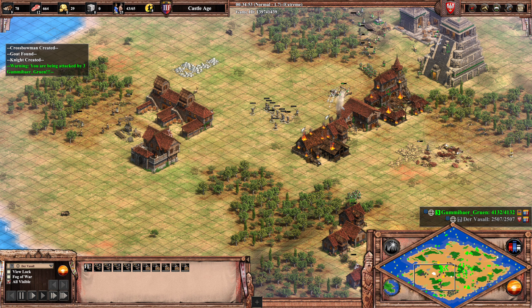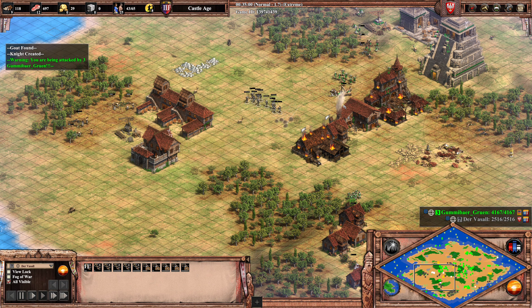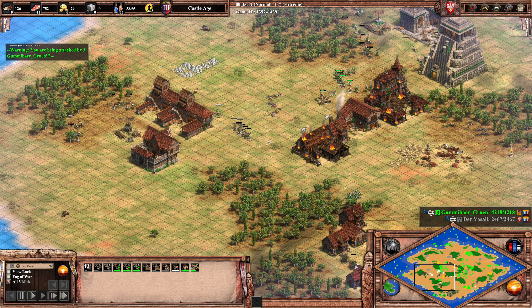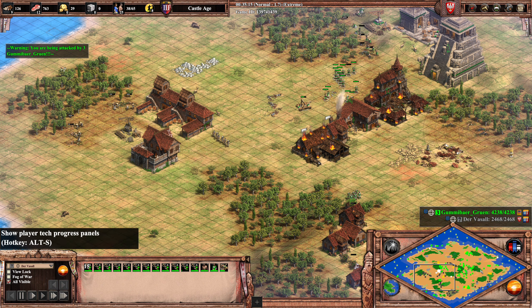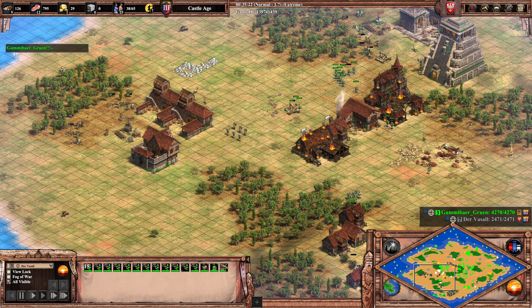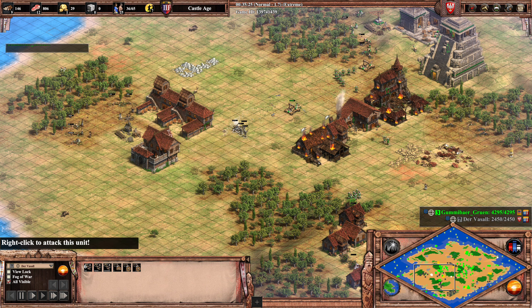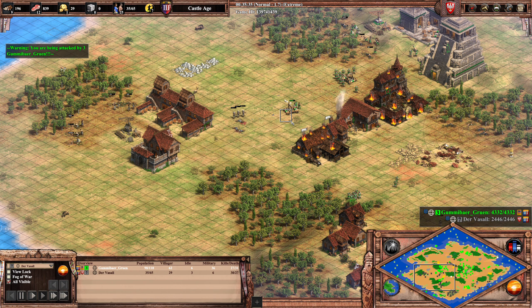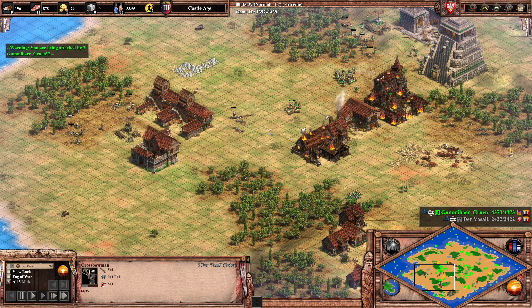Let's see some juicy mangonel shots. Nice dodge there by Vassal, but it's being repaired — that was a good shot. You cannot fight a mangonel that is being repaired — there's basically no chance, other than going to the minimum range of the mangonel. But Vassal will just lose everything. And Vassal calls the GG, as expected.